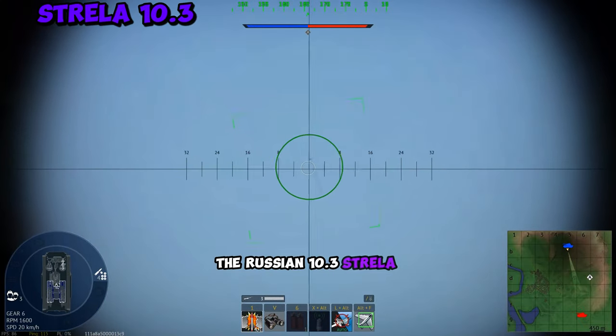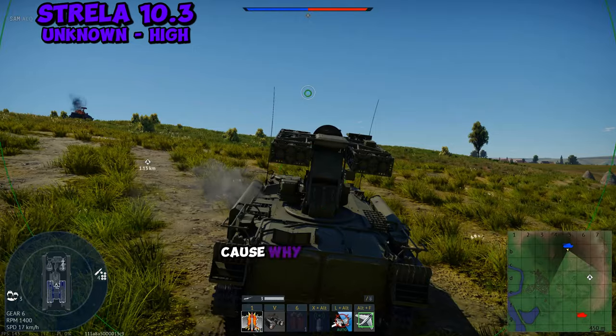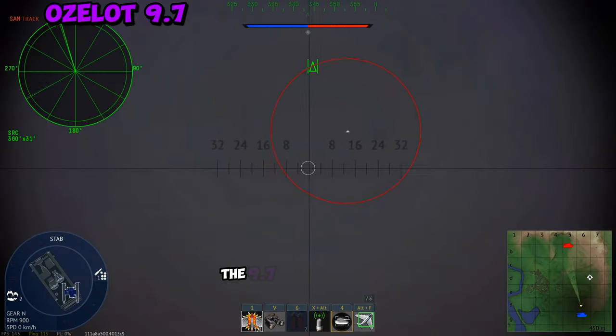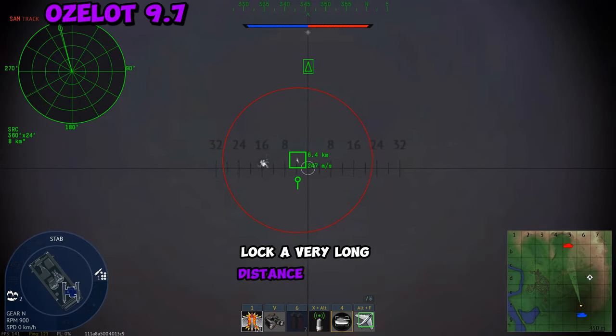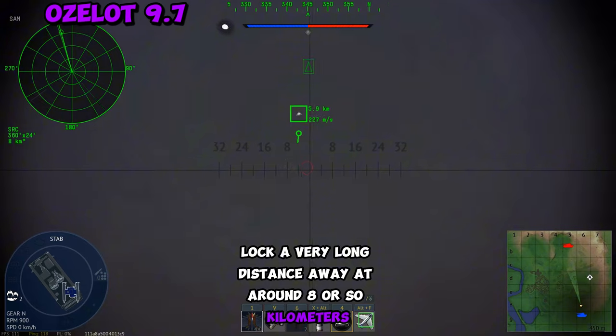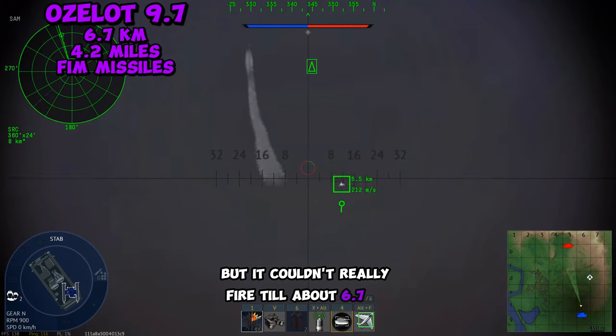The Russian 10.3 Estrella also locked at godly distances, but it also seemed to lose track eventually. The 9.7 German Ocelot was able to IRST lock at a very long distance, around 8 or so kilometers, but it couldn't really fire until about 6.7 kilometers.